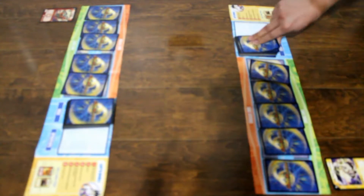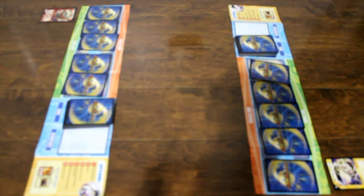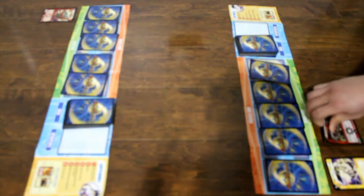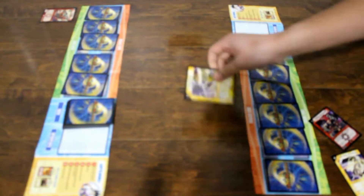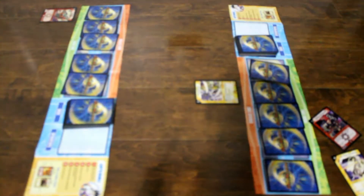1 fire mana — how pathetic. What good does that do? My move. I draw a card, charge mana, and I pay 2 of my mana — 1 light and 1 fire — to summon Emerald Grass in attack mode. My move's done.